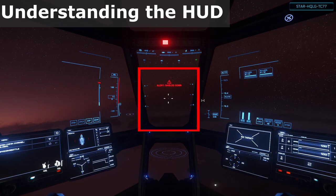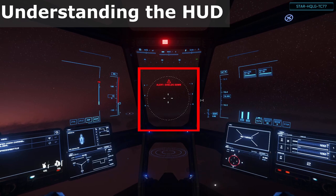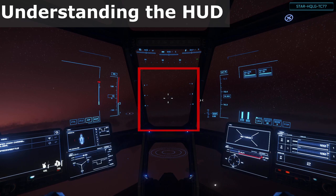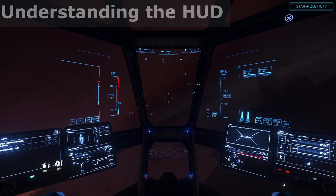Directly in the center, we have the crosshair and any immediate warnings or alerts. The crosshair display will change slightly depending on whether you're in gimbal mode or not. To either side of the crosshair is the pitch indicator, which shows your pitch angle in degrees compared to level flight. It will rotate around the center as you roll the ship.